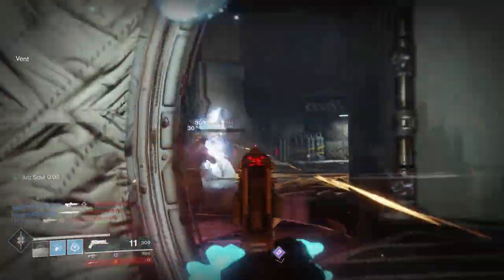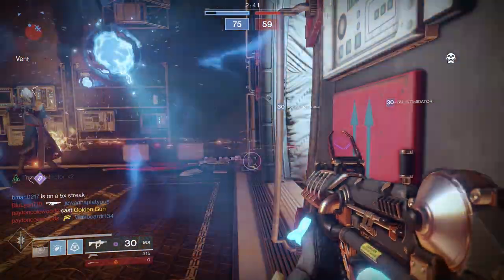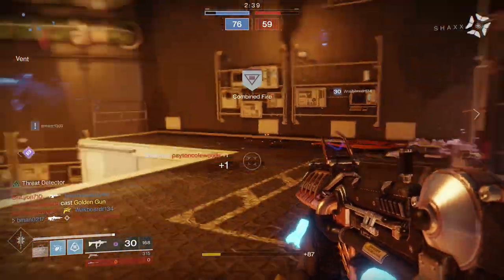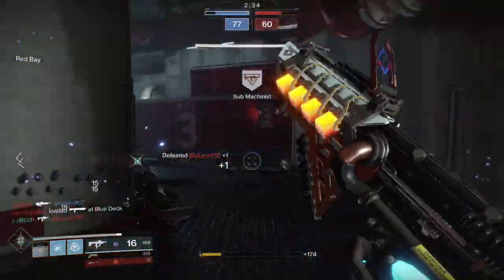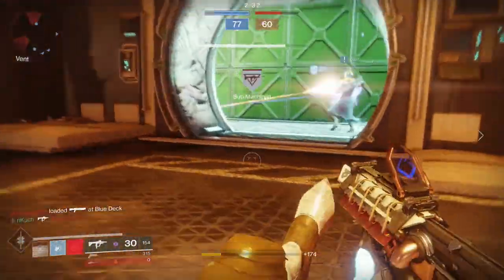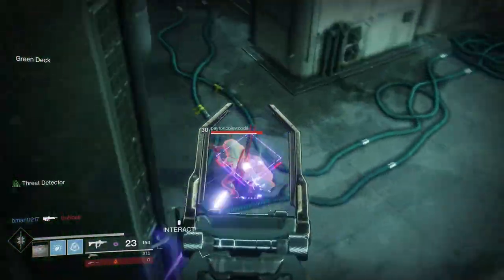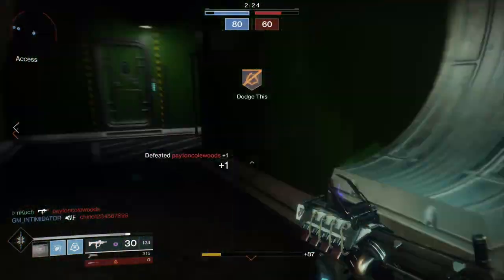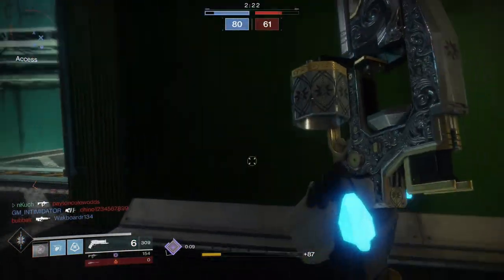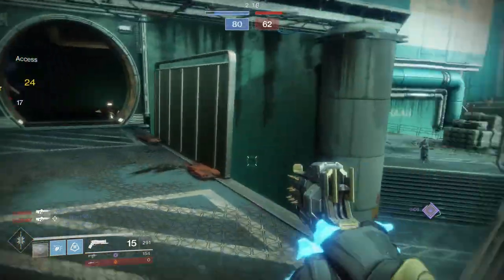I was helping out my teammates here. I was going to back up because four of us in that room was not great - if they threw an arc grenade in there it would have tagged us all. But since I saw the rift go down I thought I'd stay, we got some arc souls for extra damage. I saw that golden gun crouching in the corner. If he'd killed my teammate he would not have seen me crouching, and I could have easily got a few shots in his back, meleeed him, and that would have been a wrap on the golden gun.